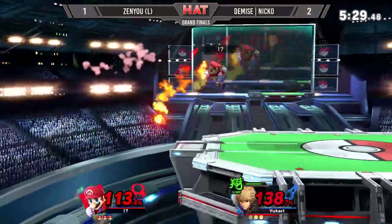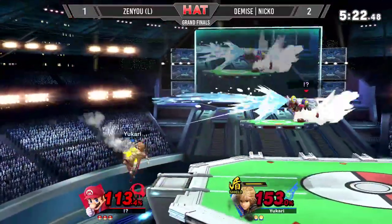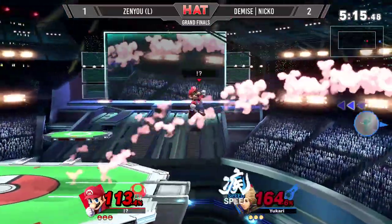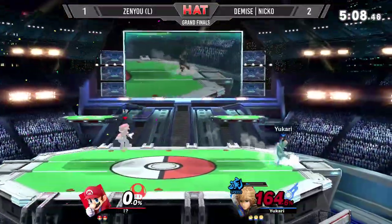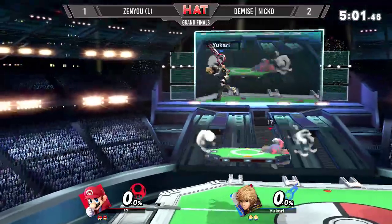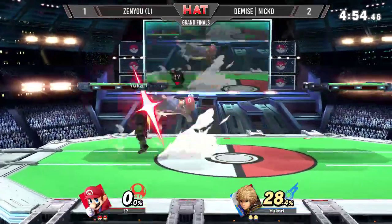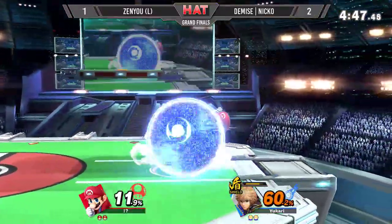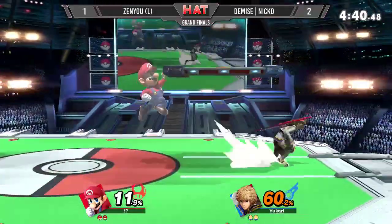Zenyu goes for the cape low off stage, perhaps just to save himself. Neither of them have been able to get offstage kills in these two games and they're both at huge percent. Then lightning speed — niko was right up in there, erasing the stock, but it doesn't matter — he'd already had so much damage. We're back to even, back to neutral. Zenyu has niko up in the air — that last hit of the tornado allowing him to continue the low-percent barrage. Another one!